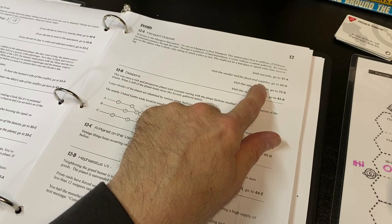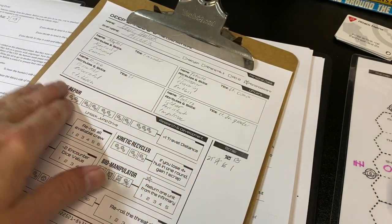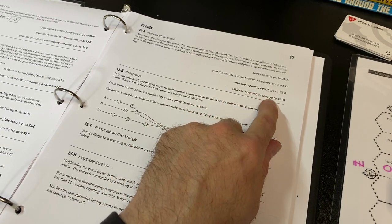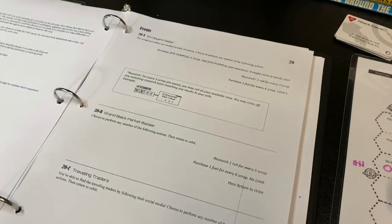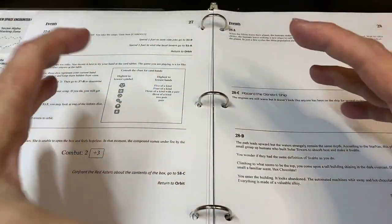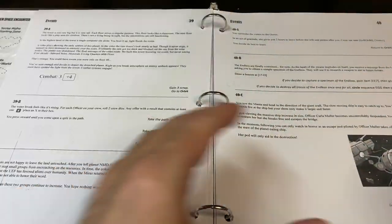I'm now in Sector Beta, the Free Trade World, on hex 12A. The book reads: 'Welcome to the Manaport Way Station. No one on Manaport is from Manaport. The station plays host to millions of life forms on transient journeys through the stars. Through a symbiosis of interdependence it exists without central authority.' From here I can seek out a job, visit the vendor hall, revisit the fueling depot, or visit the research center. Every time you move one hex you lose one fuel, and running out of fuel is one way to lose the game. There are also mini-games and puzzle pages within the book.